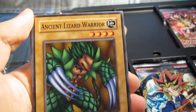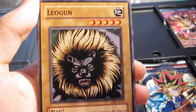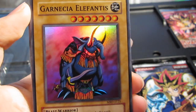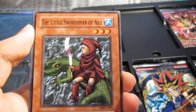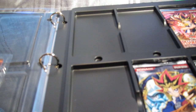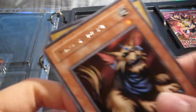Now the Metal Raiders pack: Roaring Ocean Snake, Ancient Lizard Warrior, Sword of Deep-Seated, Leo Wizard. Millis Radiant rare, and a super rare — Garnecia Elephantis! Cool. Trent, The Little Swordsman of Aile, and Kojikocy. Super rare right there — really cool so far.